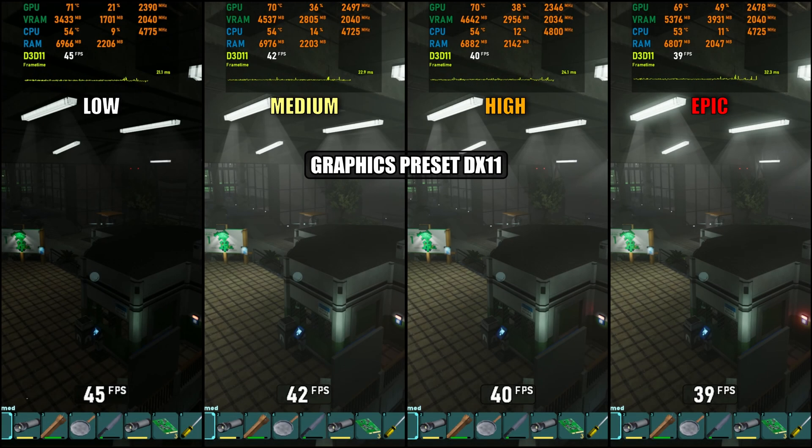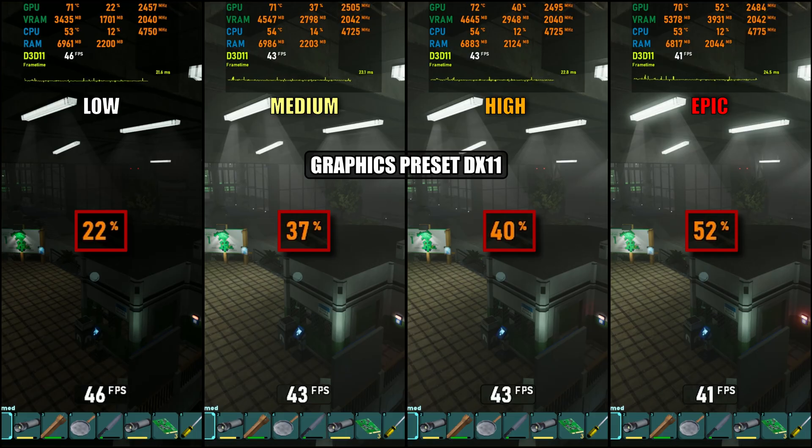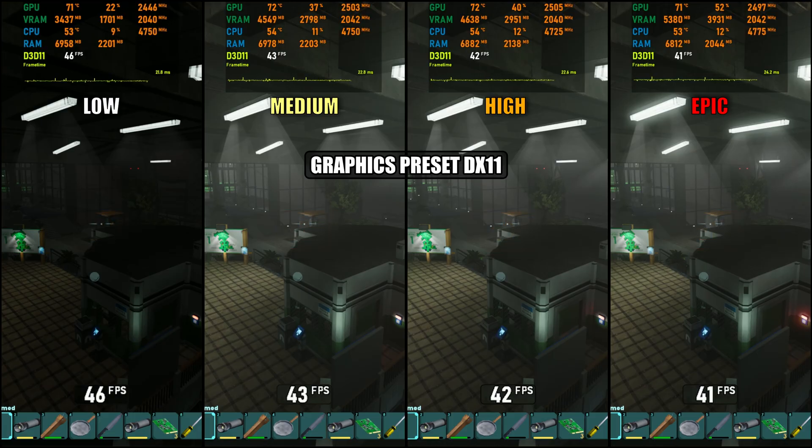Next up is the DirectX 11 graphics preset comparison, and here we notice the opposite behavior — GPU usage rises as we increase the settings. But since we're so CPU-limited, it doesn't actually improve frame rates. Performance in DX11 is extremely poor, especially on modern hardware, so I do not recommend using it. The option exists mainly for lower-end PCs. I even tested the adjusted DX11 pipeline with DX Navi changes on my AMD RDNA 2 card, but unfortunately it made no difference.